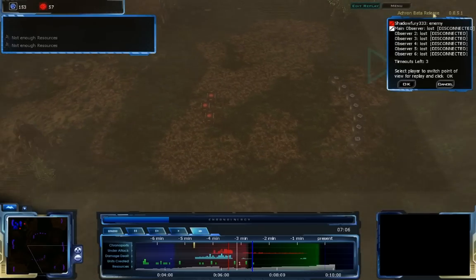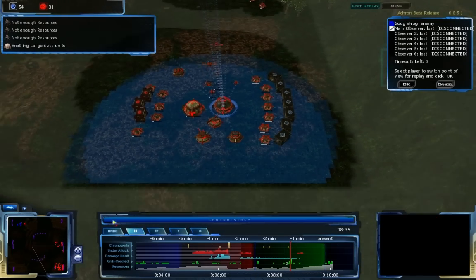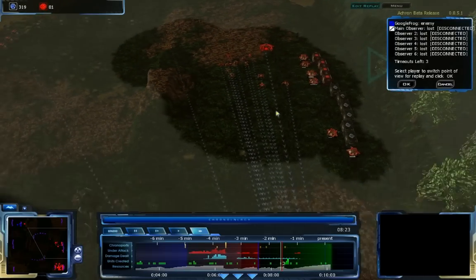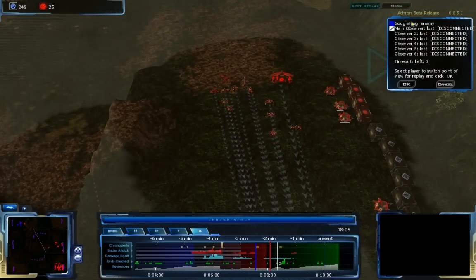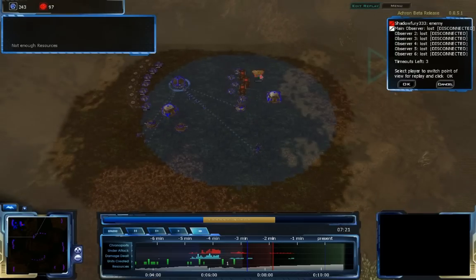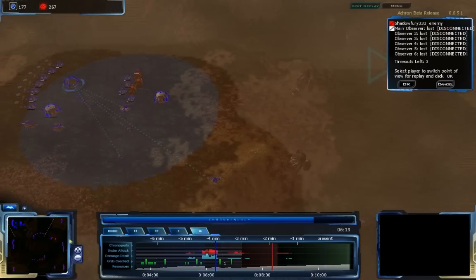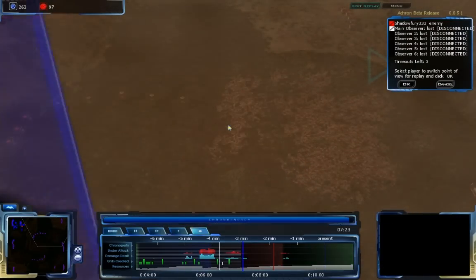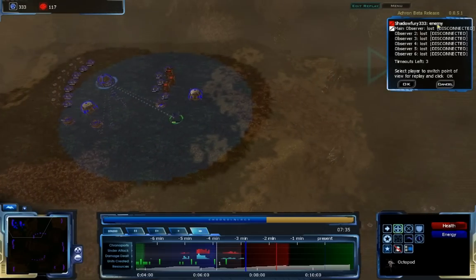I have some octopods chronoported back to take care of the force he sends earlier, because he's trying to harass my expansion. He's harassing my expansion — got Seppies, some Octos coming in. From his point of view, he's more worried about defending this Firepod than anything else. He doesn't have a lot of forces coming in to attack anymore. I've managed to disrupt a lot of his forces by chronoporting back and forcing him to defend, and the forces he did send are being torn to shreds by my Octos and Seppies.